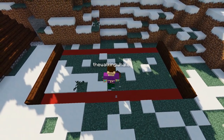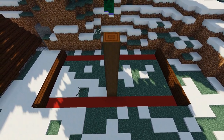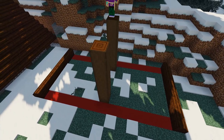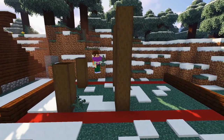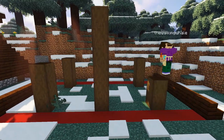Next grab some stripped dark oak logs and build a six block high column in the center of the stable just inside the red border. Do the same on the back leaving a three block gap between them. Then four blocks either side of our columns we're going to build a three block high column of stripped dark oak, making four columns in total.